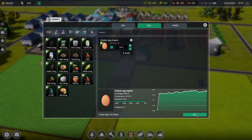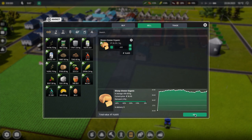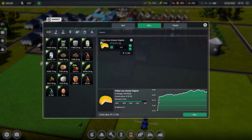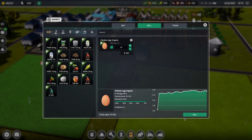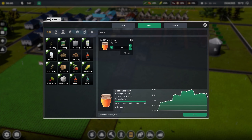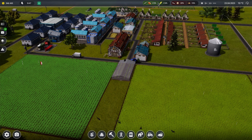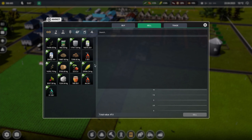Now let's do some selling. Eggs - look at them, they're still doing well. Sheep cheese - our first batch is doing okay. Honey is slightly down from where it was - I think I'll leave that to see if it goes back up.